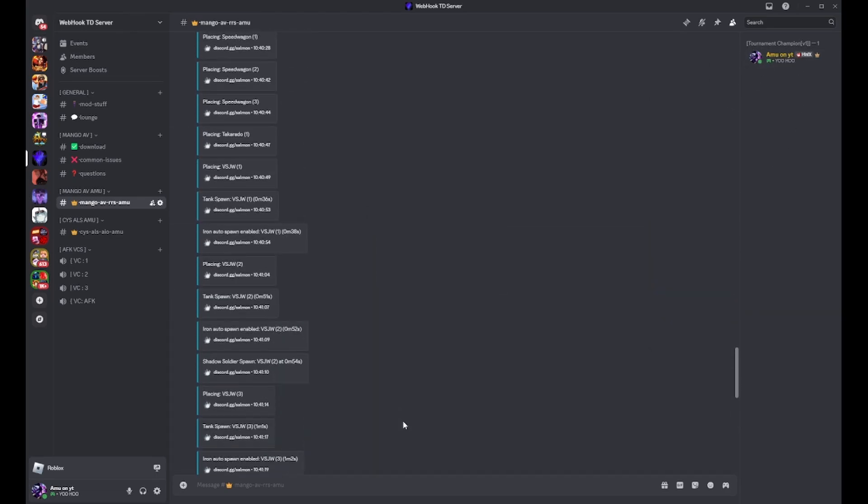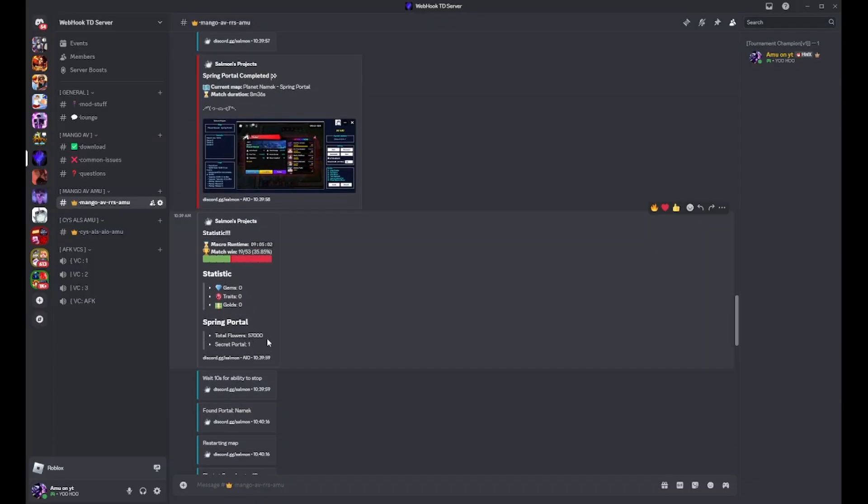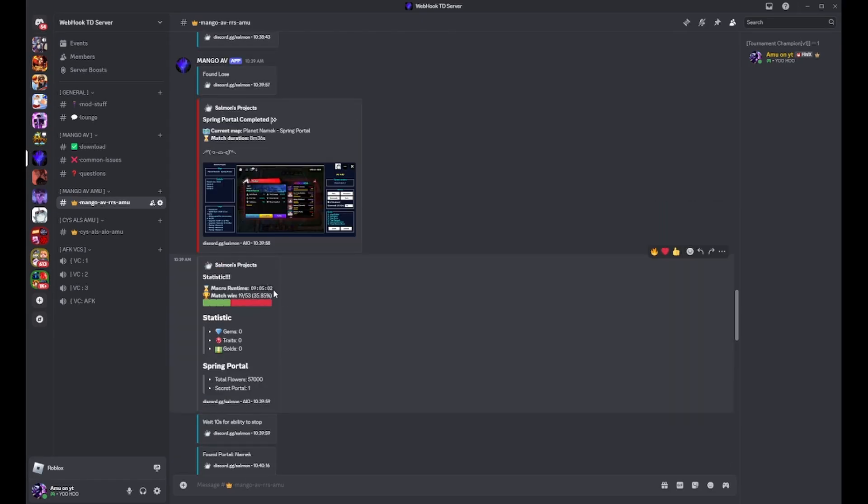Also copy your User ID — I've copied mine — then click Save Settings. Here's how the webhook actually looks: it shows a picture of how the run ended and what you got. I got 57,000 flowers and one secret portal, though I messed this up because I didn't have any portals saved up beforehand.